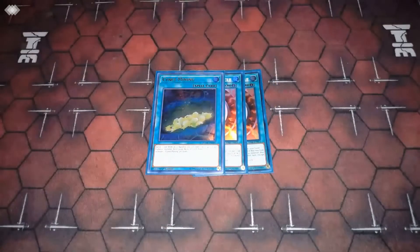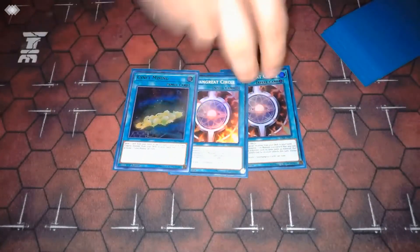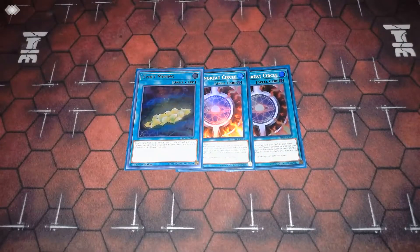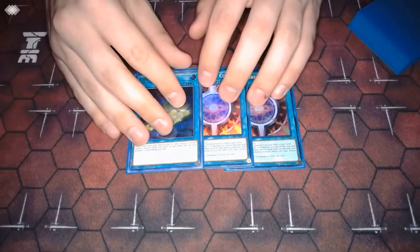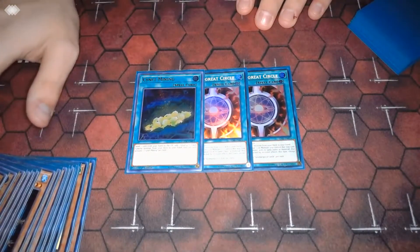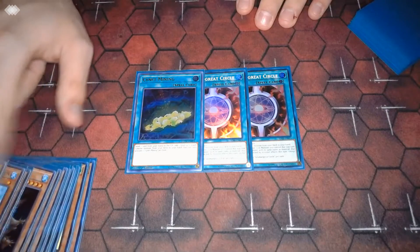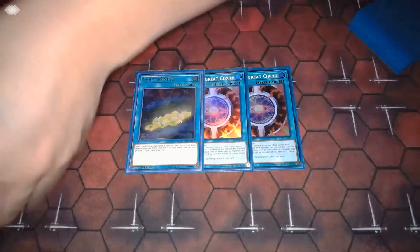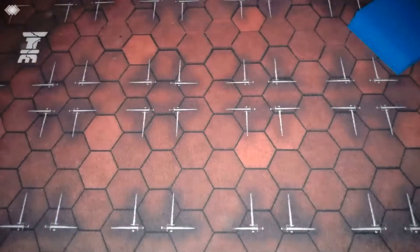For our spells, starting off with three copies of Marincess Dive — I know I have Sanctuaries as proxies right now, I just need to pick up the other two copies. This card is really good, just consistency. It's usually getting you to Blue Tang if you don't already have it, or it's baiting an Ash, or it's getting you another extender like Seahorse or Pascalis to pair with Blue Tang. Just consistency and Ash-baiting without using your normal summon.